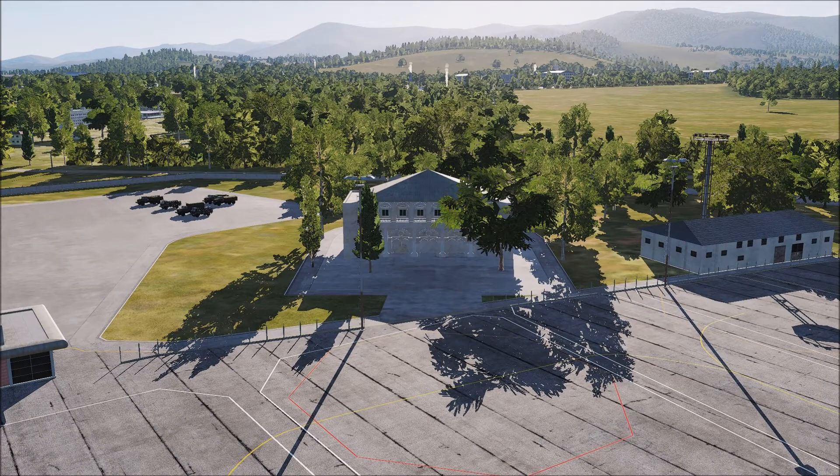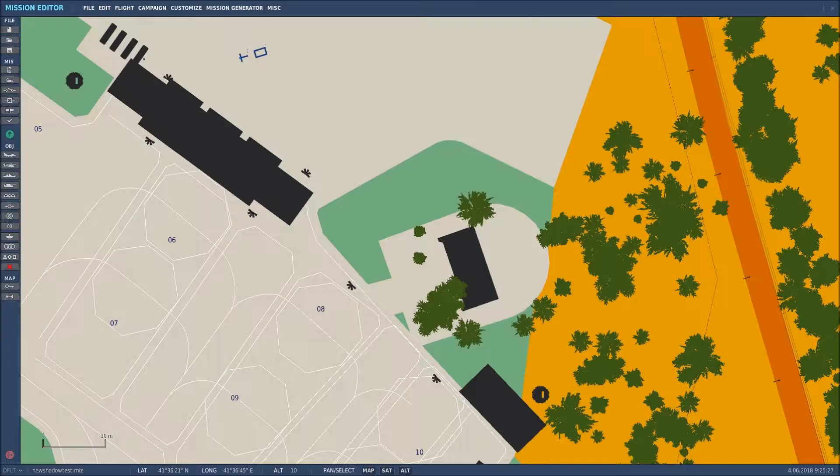Today's topic is going to cover the scenery remove objects zone. Here I am at Batumi and as you can see I've got a building in front of me with a few trees. What I want to do is extend the aircraft parking using the AV-8B and a hangar - I'm going to put a hangar and AV-8B where that building and those trees are.